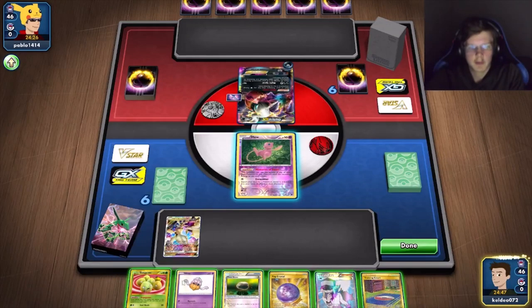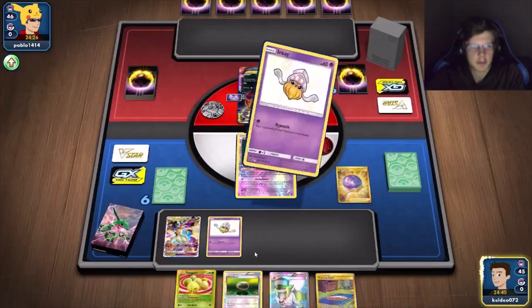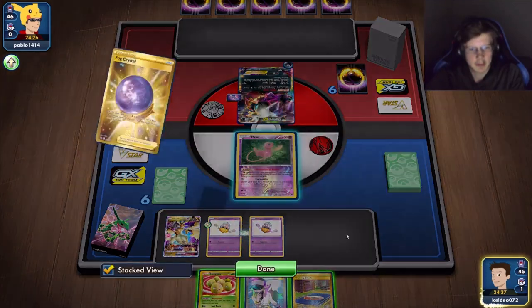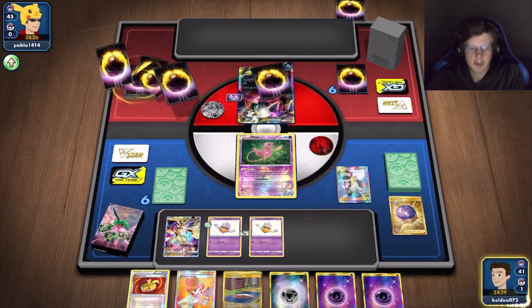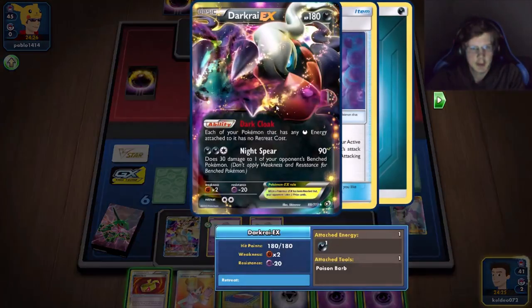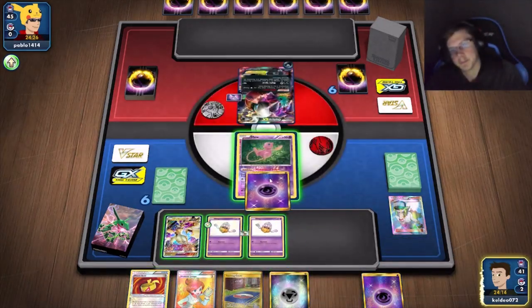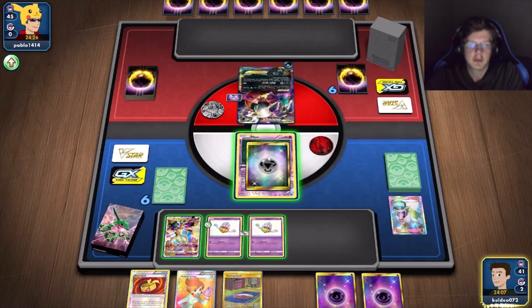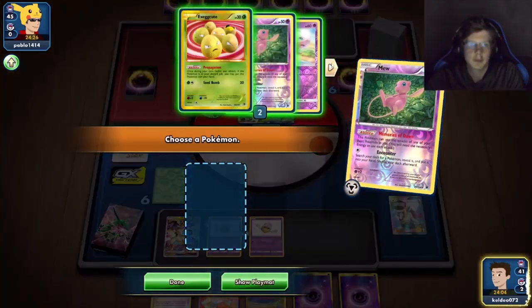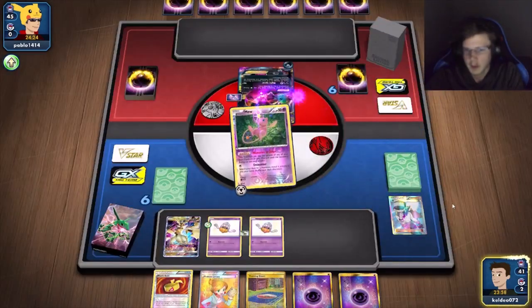Good start — can't discard the Exeggcute which kind of sucks, but off the bat I've got two Inkays and a bunch of guys on my bench already, which is great. I won't Mew's Encounter yet. One more Inkay would be good but not the end of the world — I could still attach on the bench. I'll Encounter and go for a Malmar, attach the metal because I want to discard all these psychics.